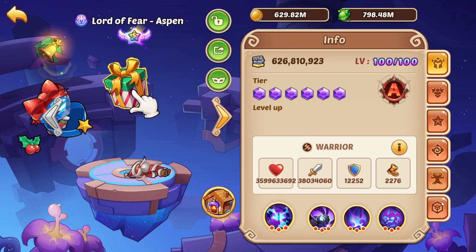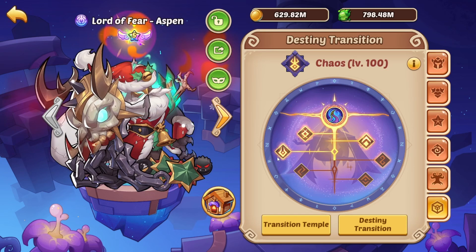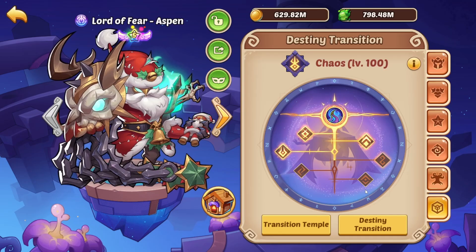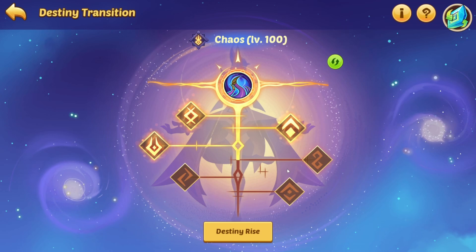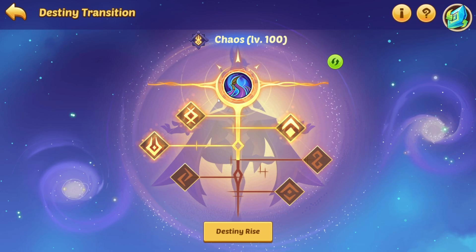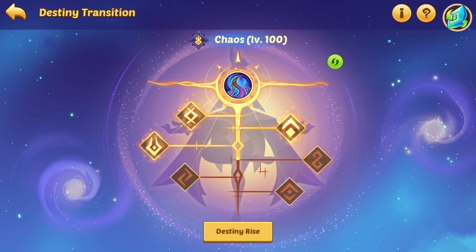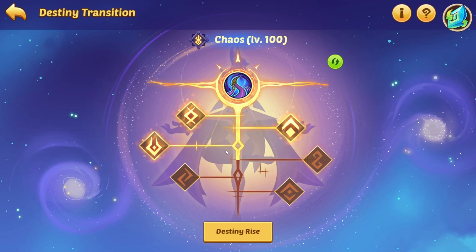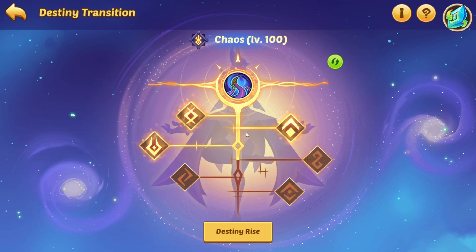Beyond that, we saw some new features. Let's talk about Destiny Transition first — they changed that and it's now way cooler, way cooler design. It is now super clear what you get first and last. Starting off at the top, you get the base skill version, then this bar fills up — first, second, third, fourth. You can easily and clearly see in which order you will get the skills, which is very nice. A pretty great addition.